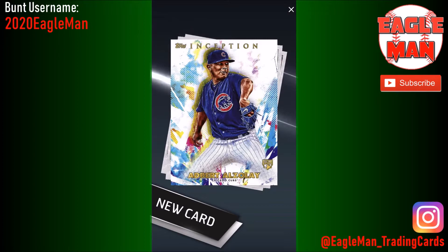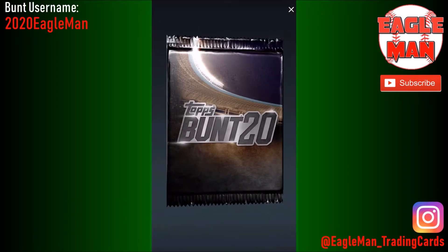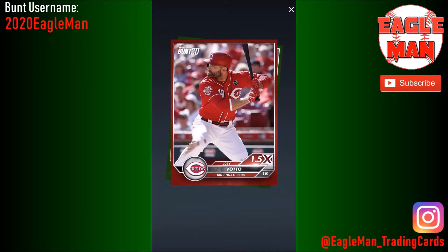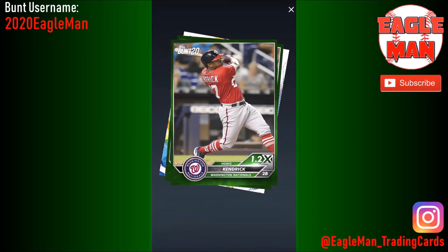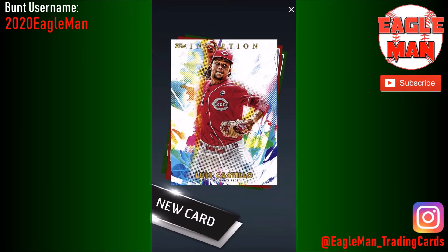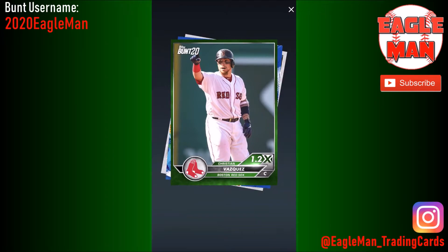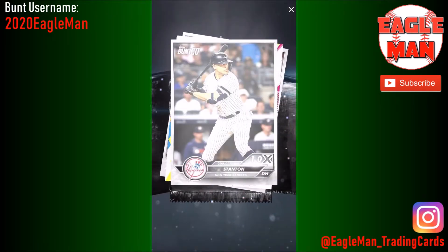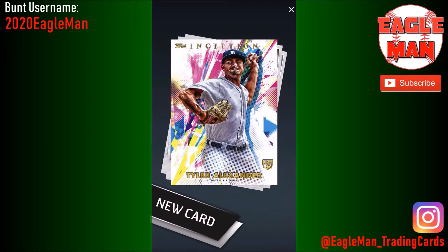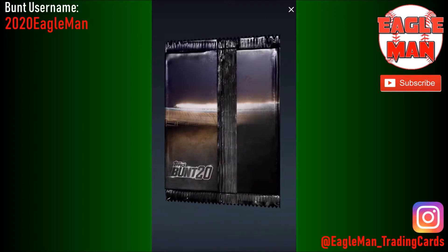We got something else coming up — it's a rookie card, I thought it was going to be a signature or something. If you guys want to trade with me, please reach out and I'll basically accept or counter your trade right away. I love Indians cards so if you've got any, I'd gladly accept them. We got Luis Castillo Inception base — very nice. And another blue base card — Willie Castro rookie card, beautiful looking card.